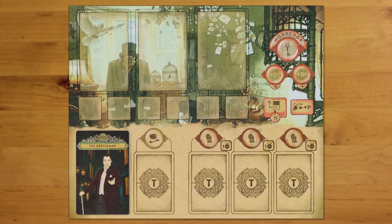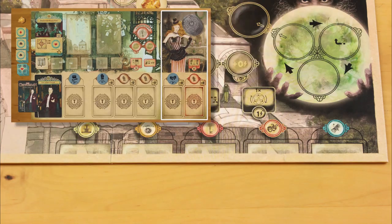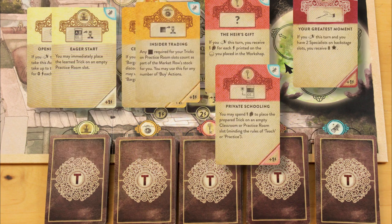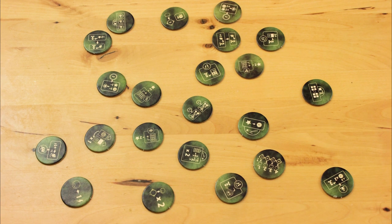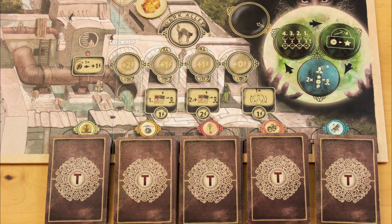To set up the game, follow the standard setup rules for Trickerion, including the Dark Alley setup, which is required if you want to play with Dalgard's Academy. Remember to shuffle the special assignment cards face down in the Dark Alley, and include the new Academy special assignment cards in their own pile, as well as the 2 extra special assignment cards in each deck. Knock out 7 prophecies at random, and shuffle in the 7 new blue Academy prophecies before dealing out the 3 pending prophecies at random.